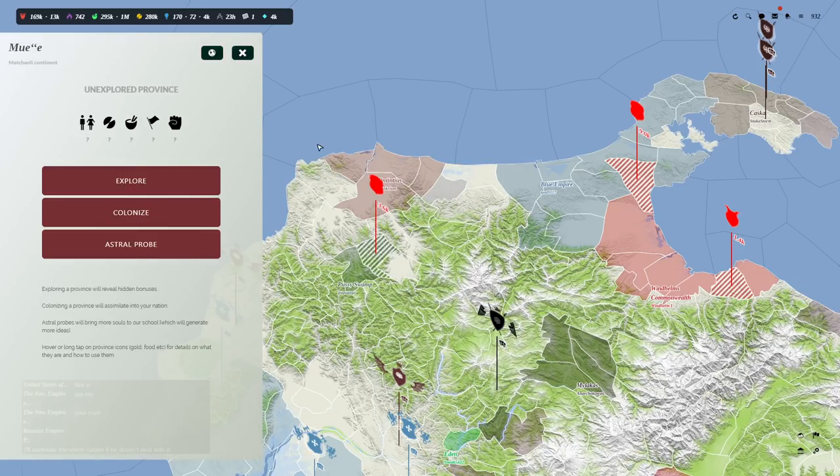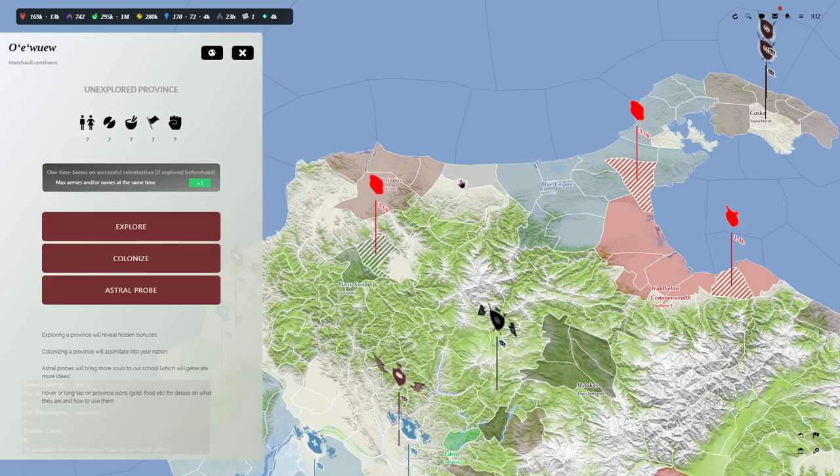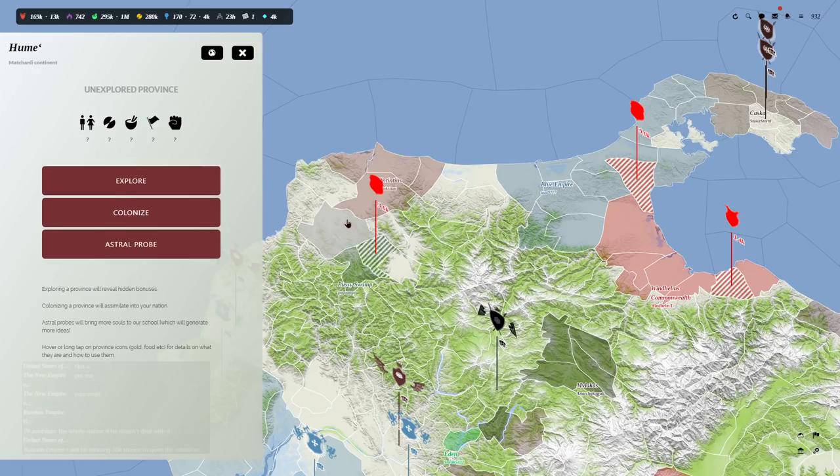If we want to expand elsewhere, we can go out here — I haven't explored any of these places. Let's take a look at this one. We have three choices: explore it, colonize it, or astral probe it. Astral probe brings more souls to our pool, which generates more ideas — I don't quite understand that one yet. I went through the tutorial but didn't get that part.